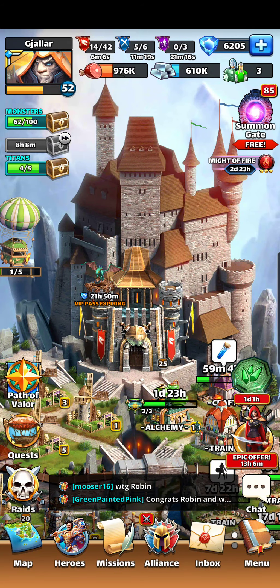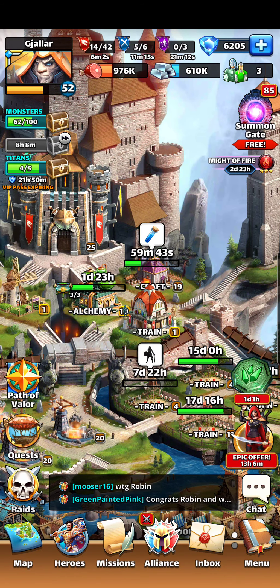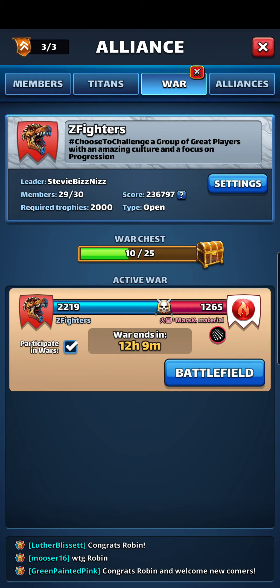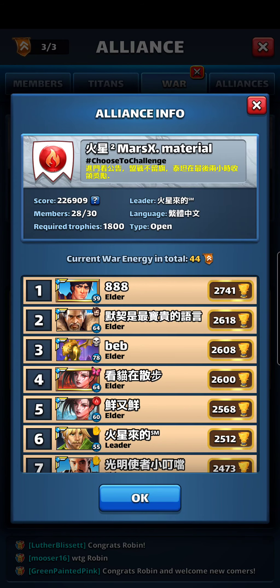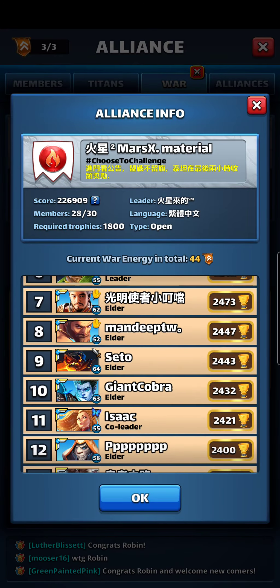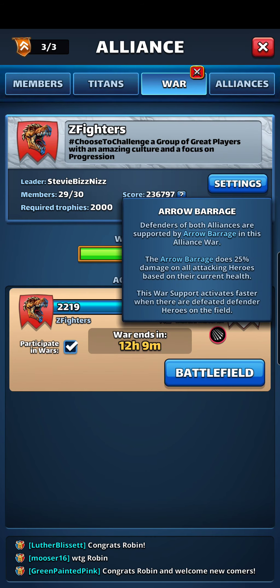Welcome everybody, and today we are going to be doing some war hits on this hot evening in New York. Today we got Mars X Material. Let's see what they got going on here. Looking like some sort of Asian clan, can't read any of those names. But we got Arrow Barrage — not one of my favorites. I tend to bring more healing than I normally would on these wars, because you've constantly got these arrows raining down on you.